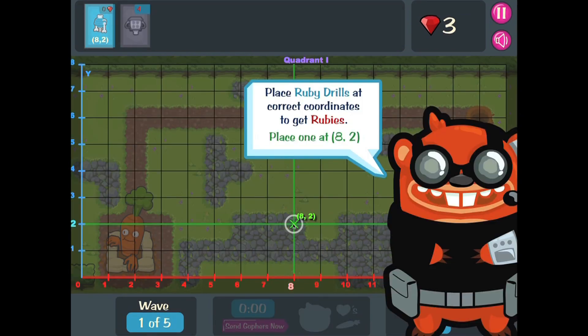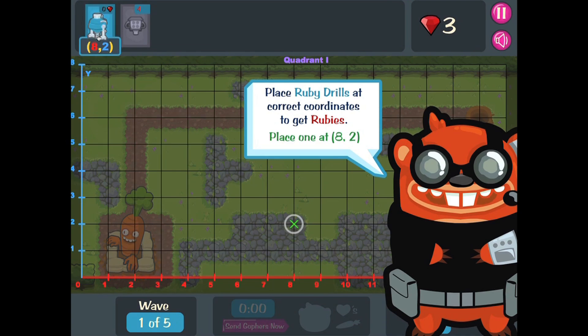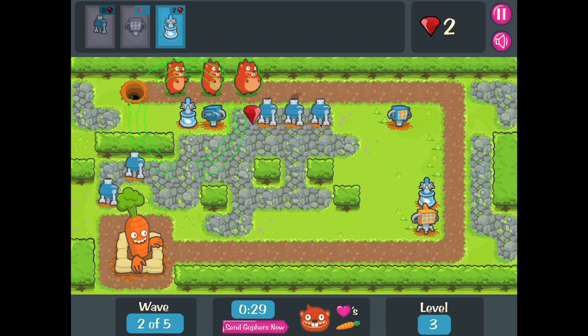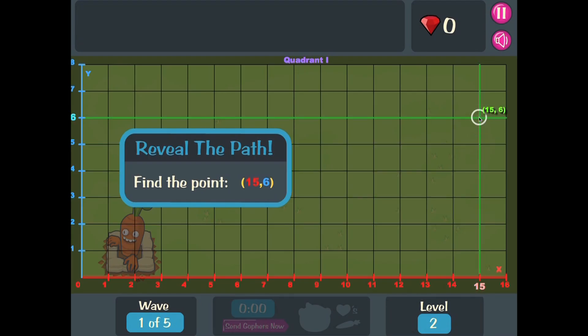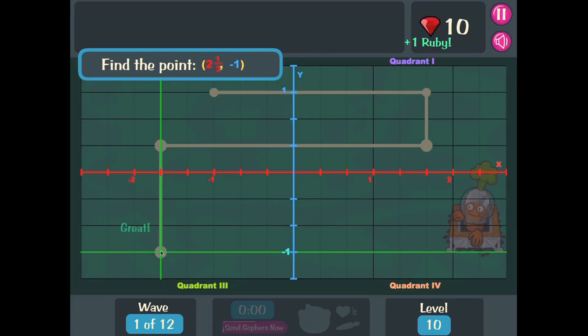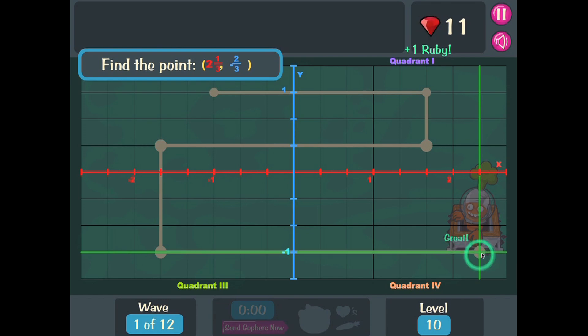This game helps middle schoolers understand how to graph data points on a coordinate grid. It provides visual clues to help players recognize the coordinate plane and guide them in placing points using X and Y coordinates. At the start of most levels, players use the visual clues and place points while plotting the gophers' path.